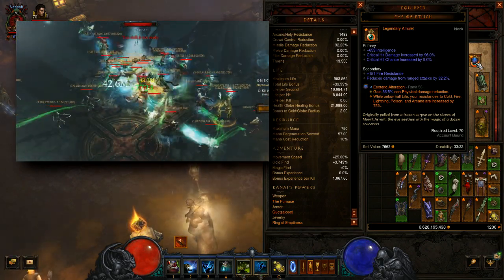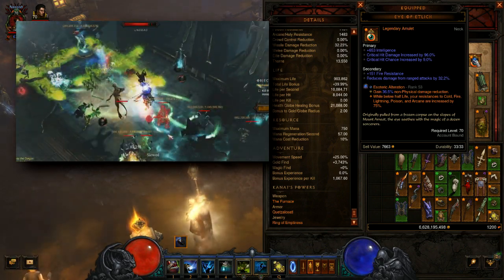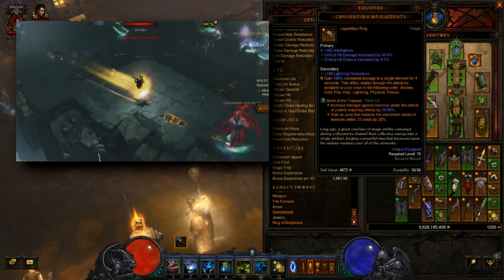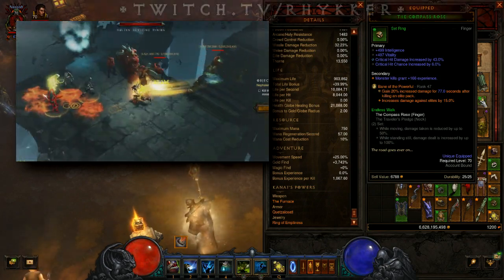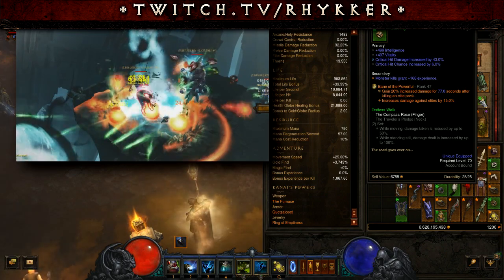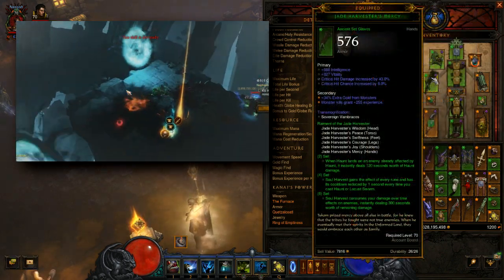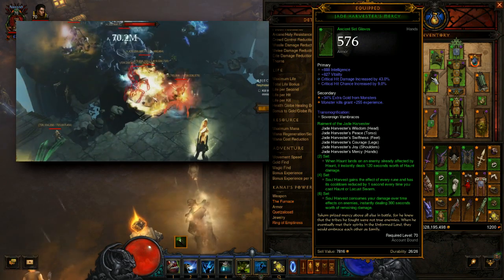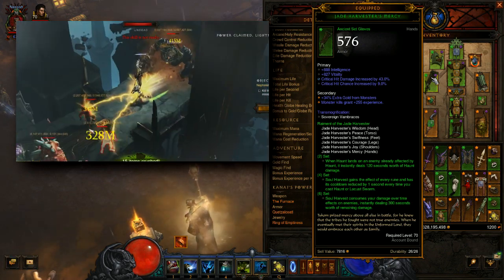While certainly not mandatory, Eye of Etlitch is very helpful for pushing the highest greater rifts. For our Legendary Gems, Esoteric Alteration will help with survivability. Bane of the Trapped is absolutely mandatory. For our last gem, if you're pushing higher greater rifts you'll want Bane of the Stricken — that's especially important against Rift Guardians. Otherwise, if you're going through easier content you can speed through, something like Bane of the Powerful works. We won't go into specifics of stats on every piece of gear since this is still PTR, but check back for a full breakdown video.